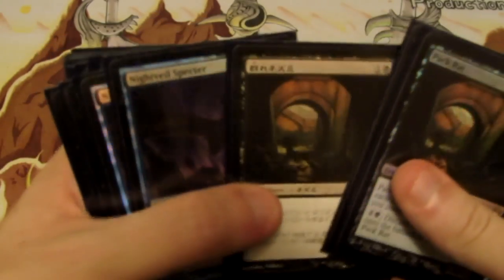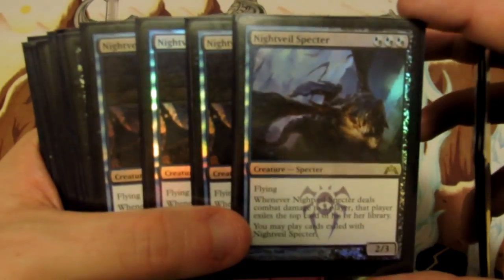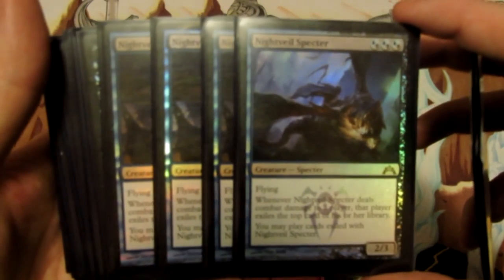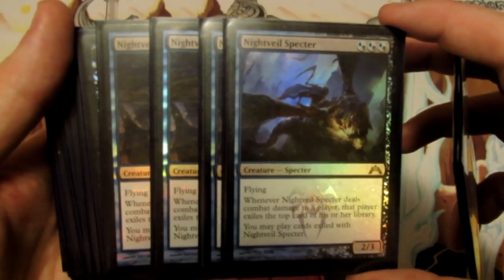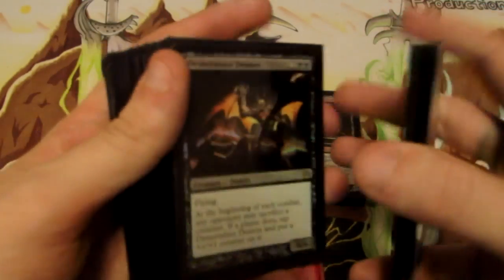We have four Nightveil Specter. Nightveil Specter is useful in this deck primarily because it adds three black devotion when it's on the battlefield. It's a 2/3 flyer, and whenever it deals combat damage to our opponent we exile the top card of their library — and we can play cards exiled with Nightveil Specter, which is especially nice if it's on-color for us.